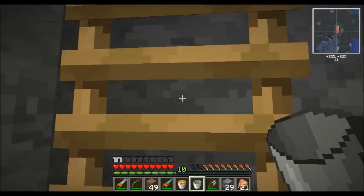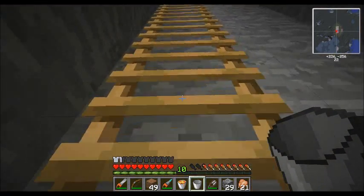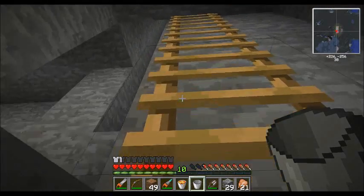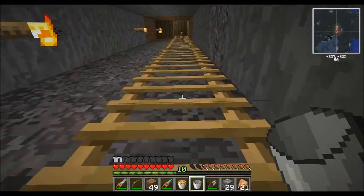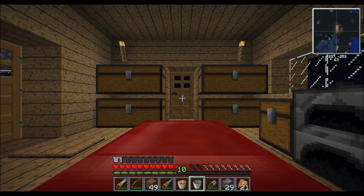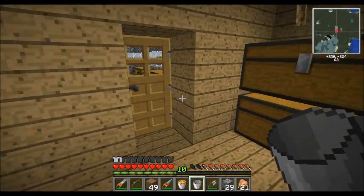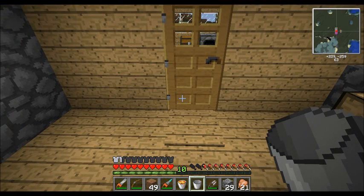We're going to build our first actual Red Power machine here in just a moment. It looks like it's getting to be nighttime, so let's go ahead and sleep and make it day. We've got our buckets and we need to build our first machine, which is going to be a Red Power block breaker.